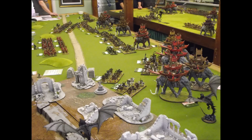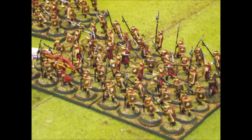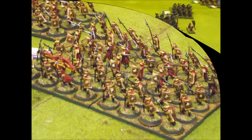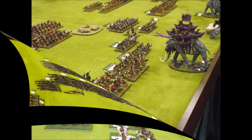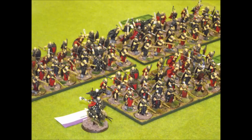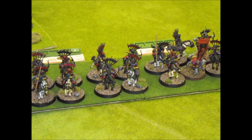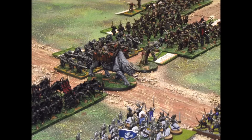We're not a hundred percent sure who is arriving at the shoreline, but we're hoping it's going to be the army of the dead or at least some allies to help out - otherwise the Rohirrim and the forces of Rohan could be completely crushed. Luckily some of the forces of evil under Suladan on this table fail quite a few leadership tests, so their main attack behind the Mumakil is quite slow in getting forwards. But not on the orc table - that attack still goes in hard at Minas Tirith.